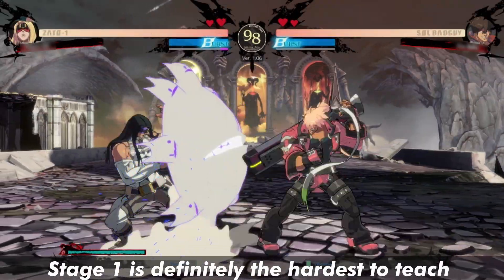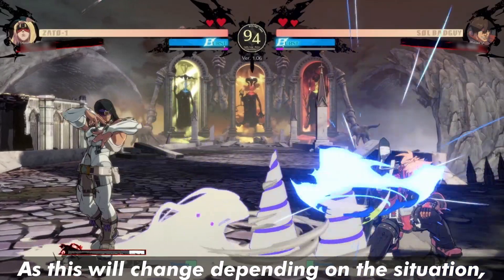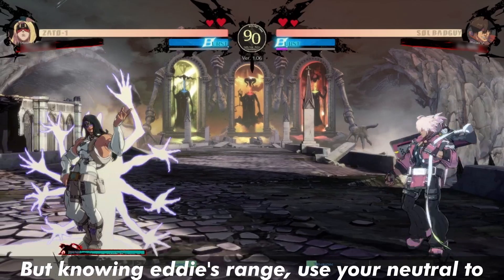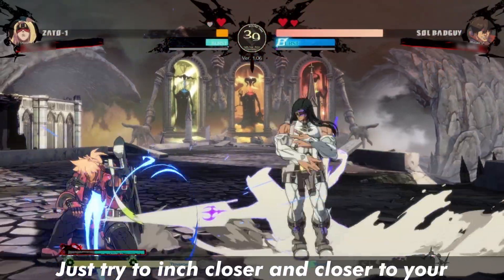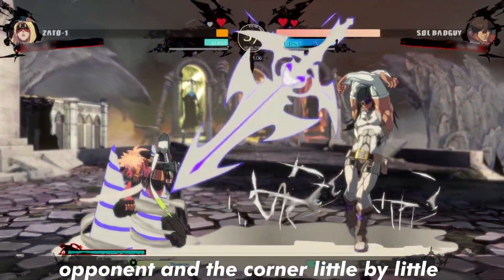Stage 1 is definitely the hardest to teach, as this will change depending on the situation, player knowledge, meter, etc. But knowing Eddie's range, use your neutral to prevent your opponent from starting their offense. Just try to inch closer and closer to your opponent and corner them little by little.